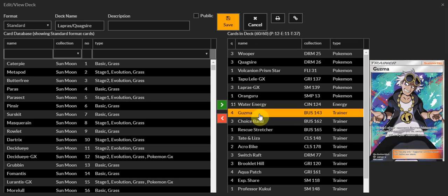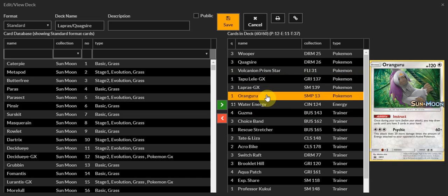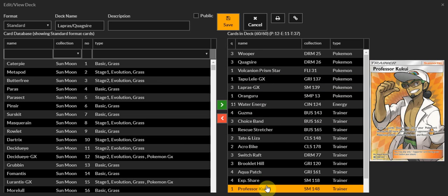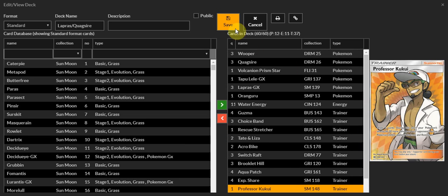Four Guzma — really good. Get the key targets with Tapu Lele GX to search for supporters. Oranguru — very good. Professor Kukui for an extra 20 damage, plus you get the draw. So you're getting 180, which isn't a bad number. Let's go ahead and get into a match, see you guys on the flip side.